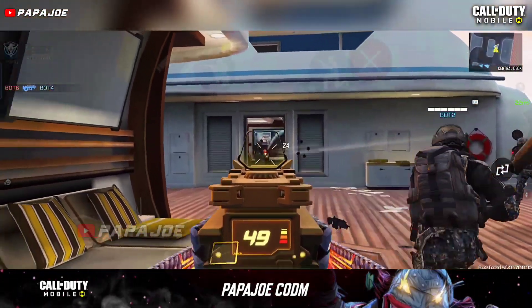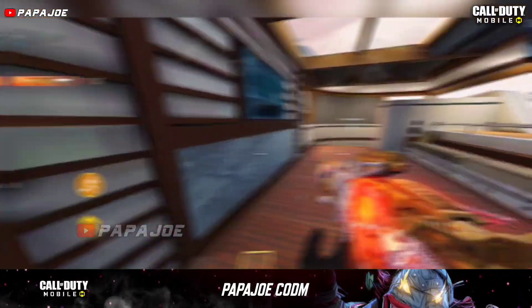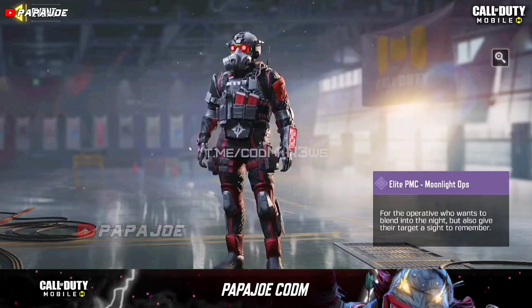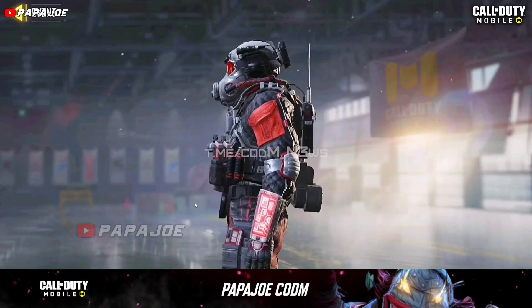The second character skin you can get in the upcoming Season 7 New Vision City is included in the new monthly login calendar in Call of Duty Mobile. If you log in to COD Mobile for a total of 23 days, you will most likely get the epic elite Togusa character skin from the Ghost in the Shell collaboration.